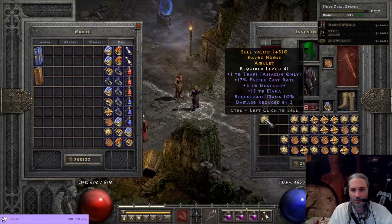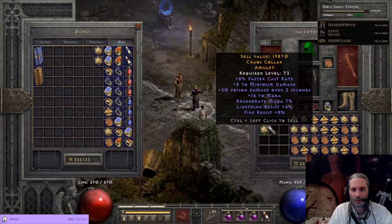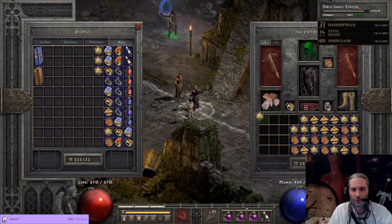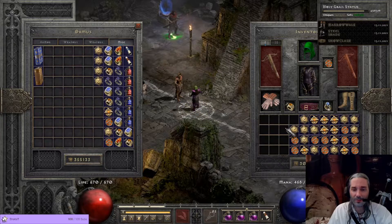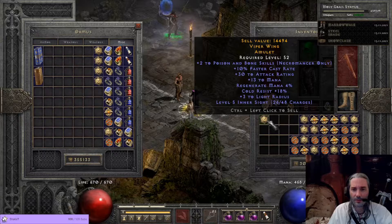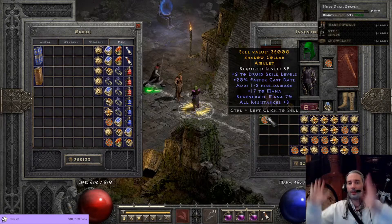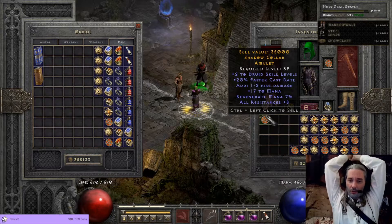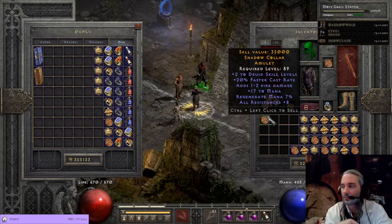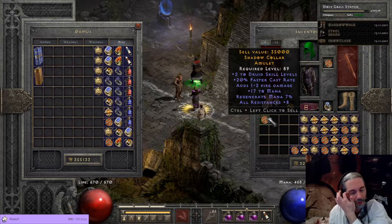Masteries, all res, and dex — no good. 17 FCR and traps — nobody cares. Masteries, 4 all res, nothing really. 8 FCR and kind of garbage. Another 8, 11 all res, but 29 strength — not horrible, this is missing some skills. Poison and bone, 10 FCR, little bit of cold resist — not amazing. Ooh, it's a shame the all res rolled a little low, but 220 with all res is keepable. We're not vendoring this one, keeping that.